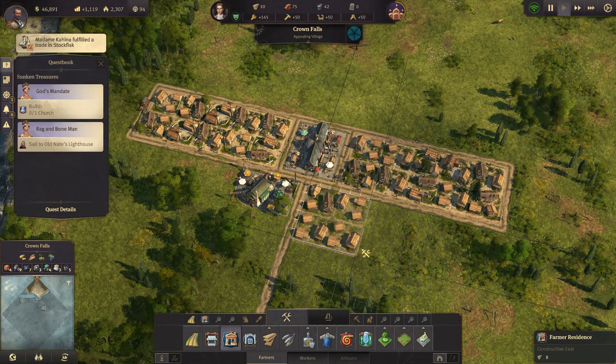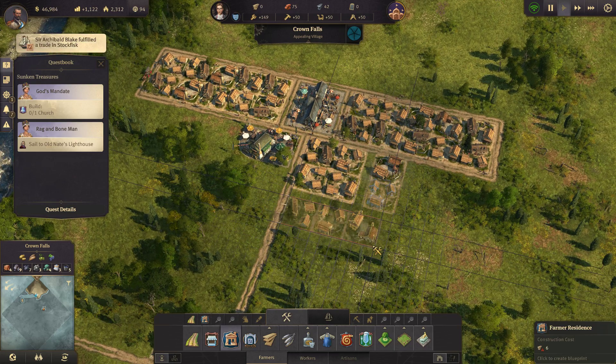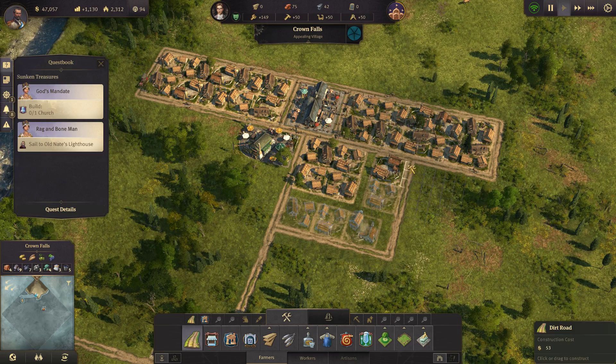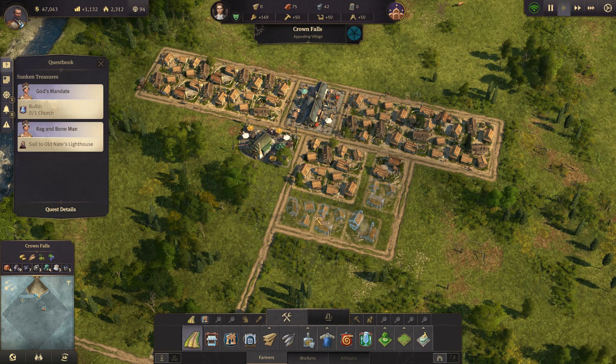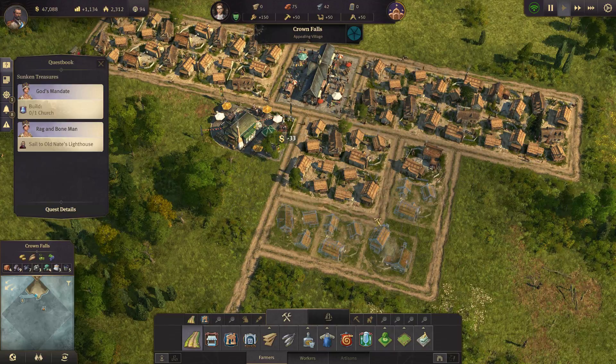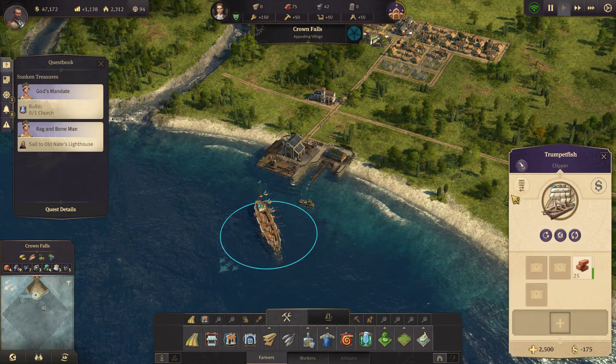I think we'll start with my little 10x10 right there. So this is my 10x10 block — it's three houses across with one extra tile left over. Known as the 10x10. It's how I like to build my settlements.